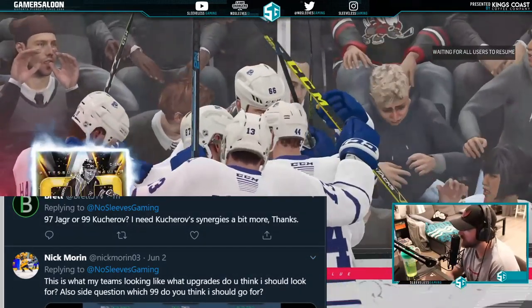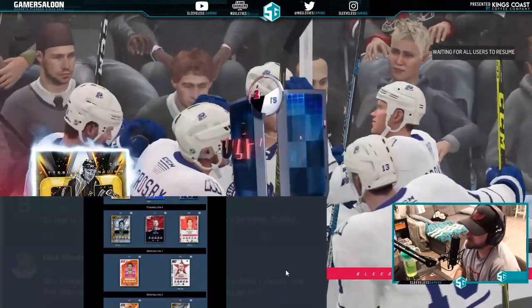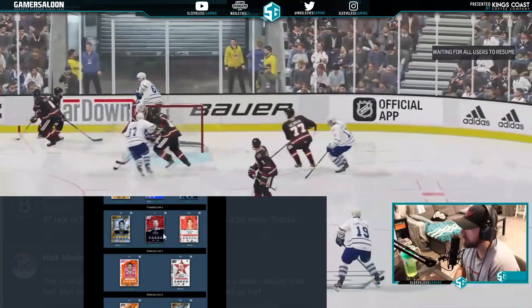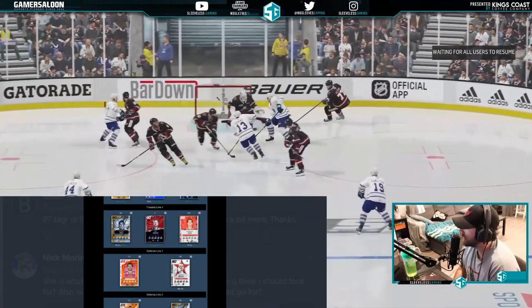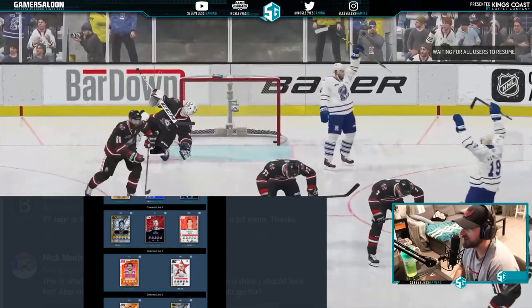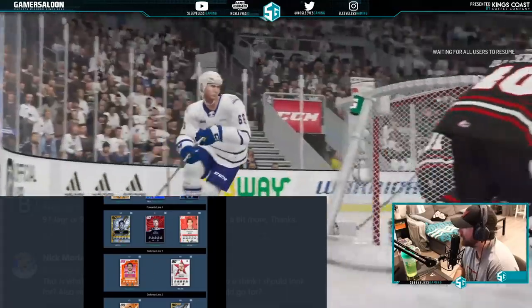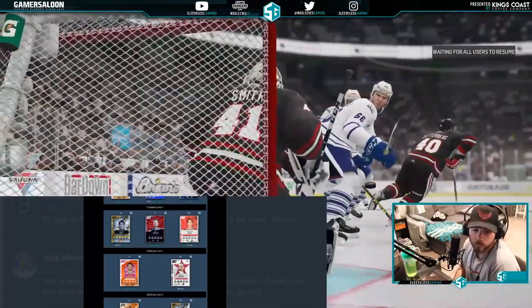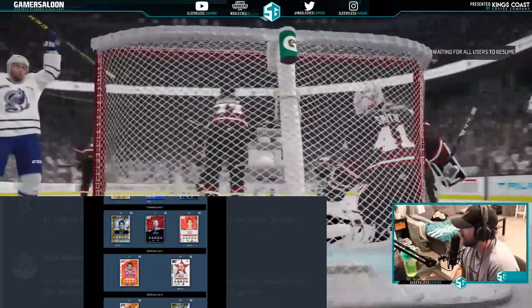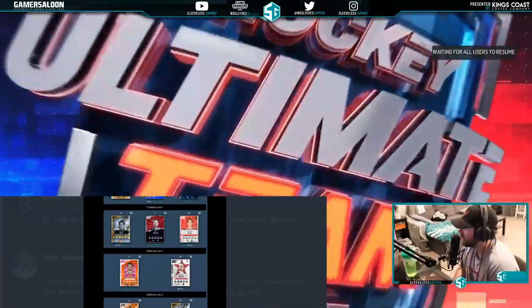First up, from Nick Moran on Twitter: what upgrades should he look for, and which 99 should he go for? Going over his team, his centers are rough — he needs to go Kopitar. In terms of upgrades after Kopitar, look for a first pairing defense as well, someone in the 90s. A right-handed defenseman would be something to look for for sure.